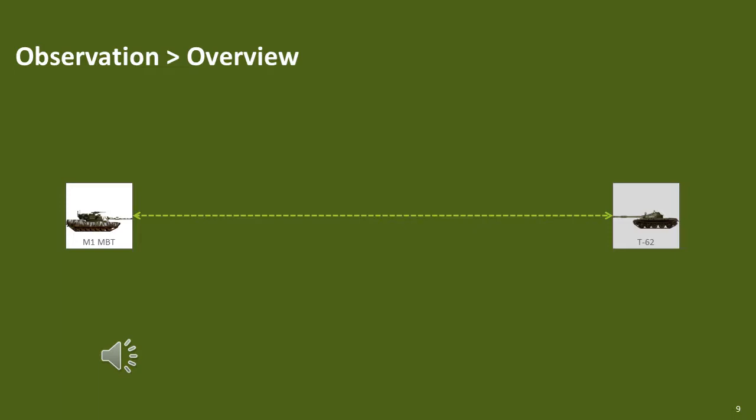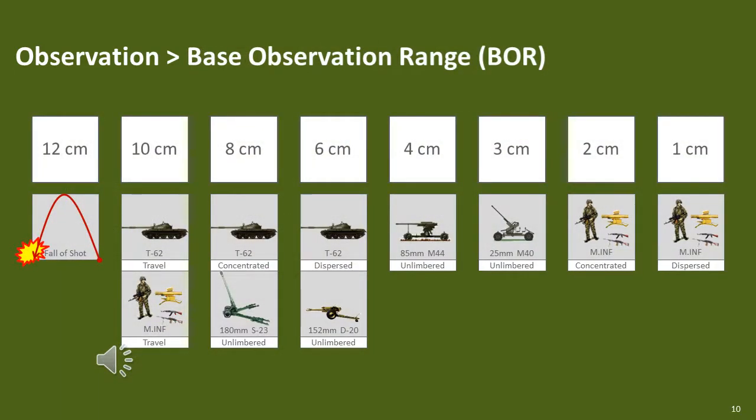A clear line of sight must also exist between the two elements. A number of exceptions may occur due to lighting conditions, weather conditions and terrain. The first step is to determine the base observation range. This is dependent on the enemy type and its mode, or if towed artillery, if it's limited or unlimited.